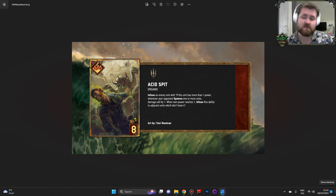Acid Spit — this is definitely a card that can work. If it turns out to be underpowered, you buff the provisions. It's that simple. This card can work. And it's cool.